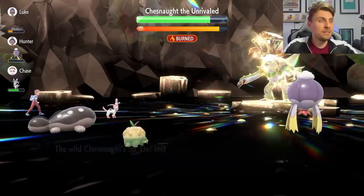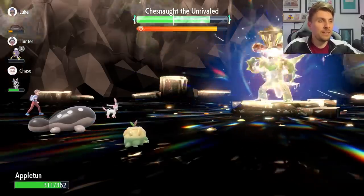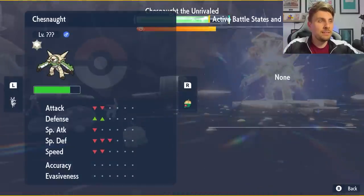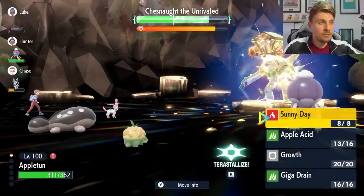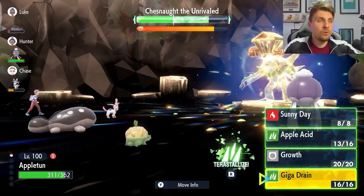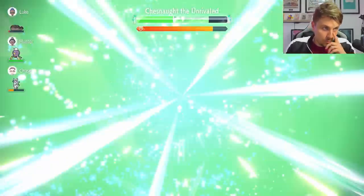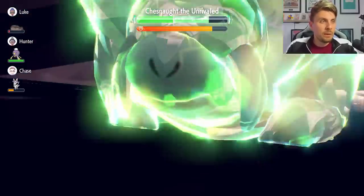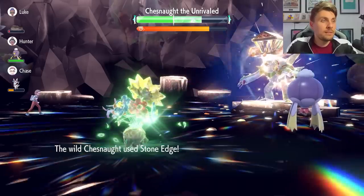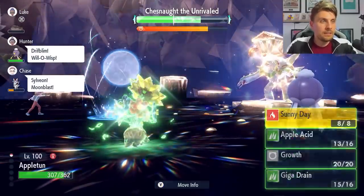On the third Apple Acid you can see the special defense dropping. Chesnaught will set up its shield and use Earthquake, which we take pretty comfortably. With the defensive investment Appletun is really solid in this battle. We'll check the stats — it's at minus three special defense on Chesnaught. We can Terastallize now or go for another Apple Acid, but it's a good idea to start going for Giga Drain to get some damage in.